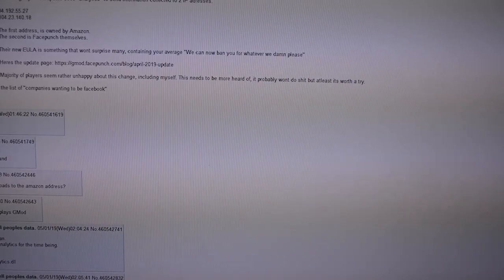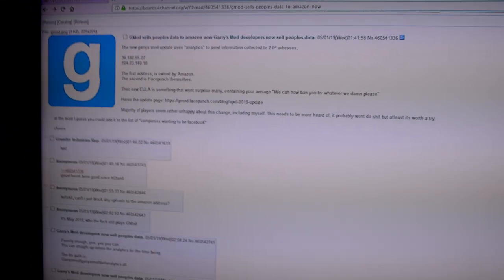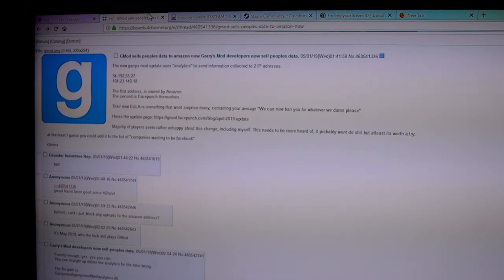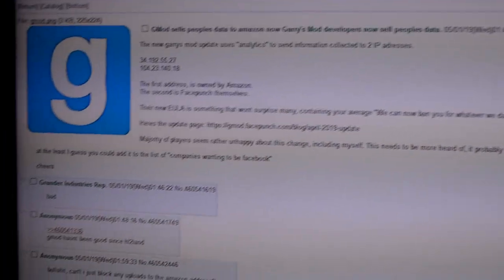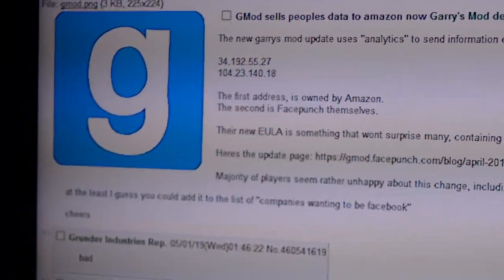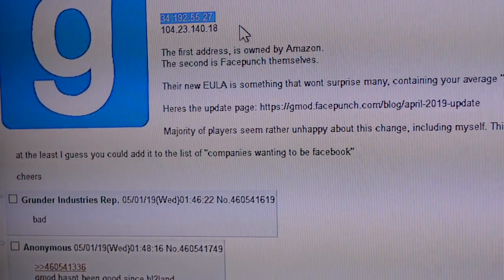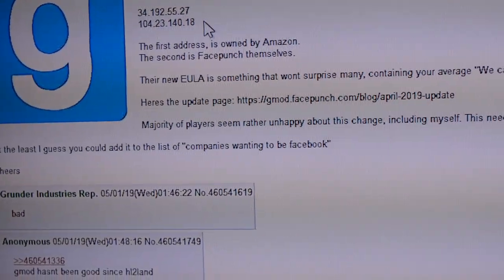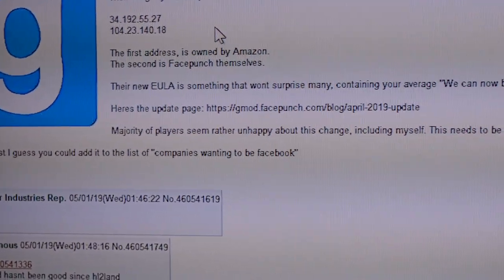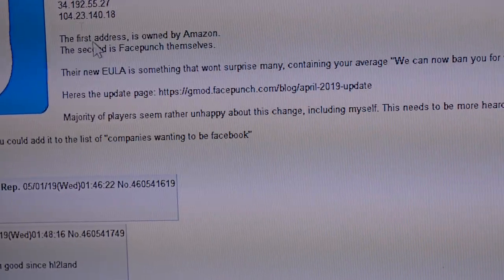By the way, you can find your Steam ID on your Steam page — just log into your account, click profile, and you'll find it there. Now this next step is a little bit more heavy. I found this on 4chan, where we also see the IP addresses that the analytics file sends to, which one of these is supposed to be Amazon and the other one is supposed to be Facepunch, the developer of Garry's Mod.